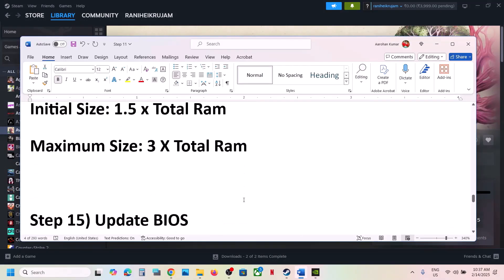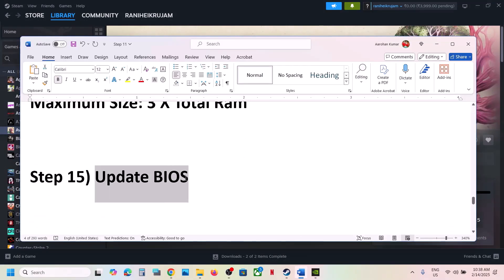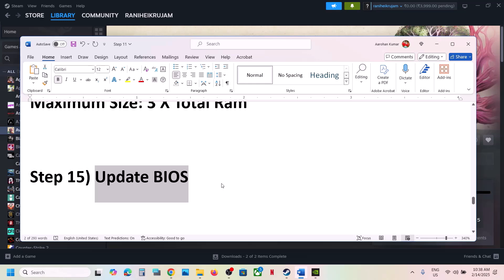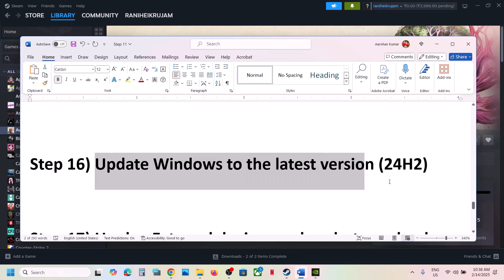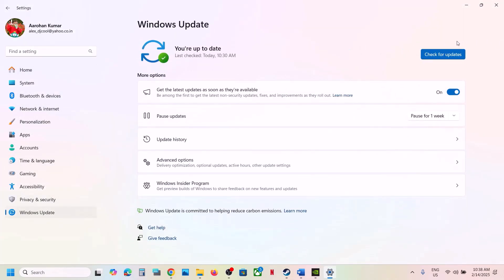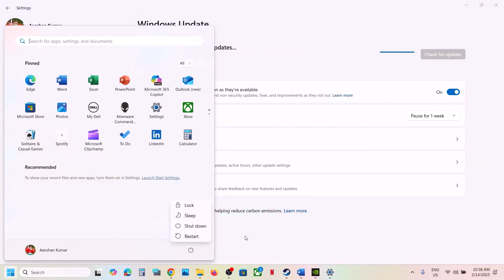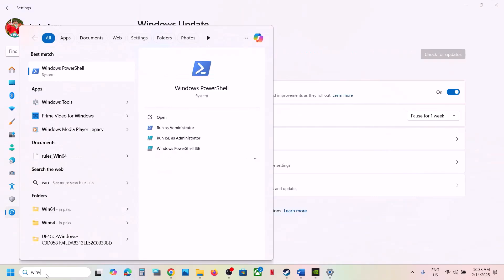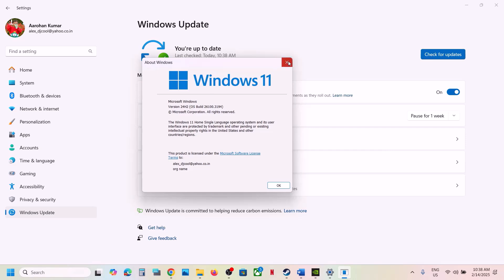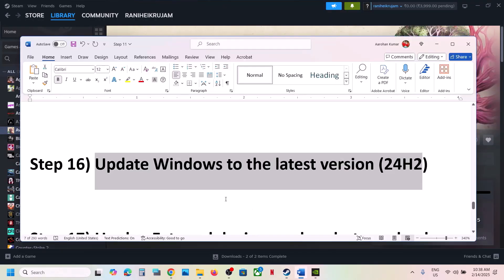The next step is to update the BIOS. Go to your system manufacturer's website, select your model number, and update the BIOS. If you have a laptop, make sure the AC adapter and charger are connected during the BIOS update. After the BIOS update, log in and launch the game. Also update Windows to the latest version — go to Windows Settings, Windows Update, and click Check for Updates. Once all updates are installed, restart your computer and launch the game. Make sure your Windows version is up to date, such as 24H2.